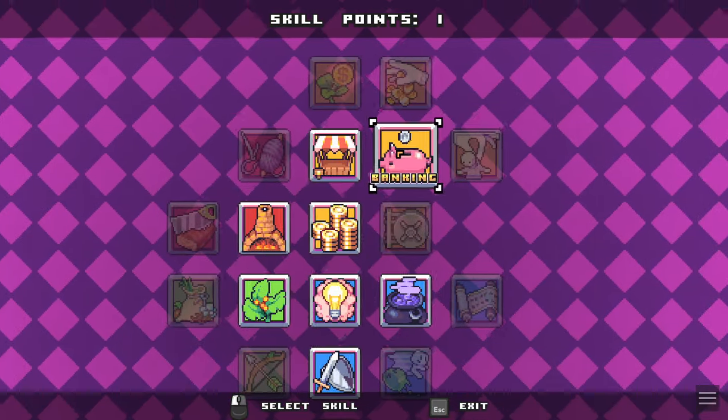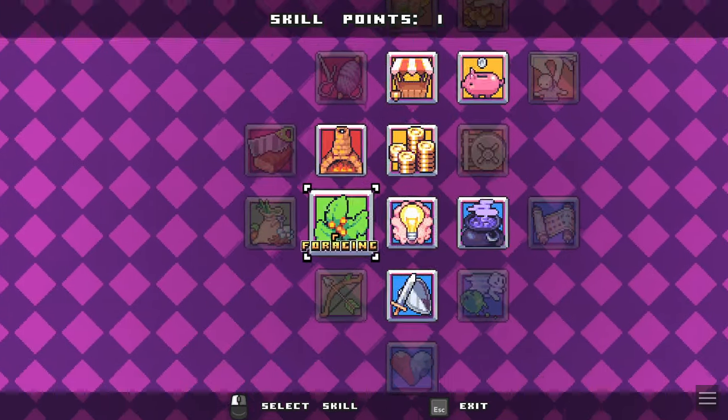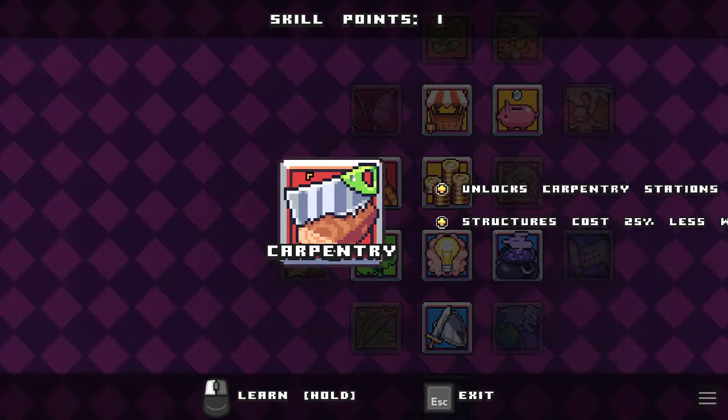Trade unlocks markets — yeah, we got that. We got banking. Storage unlocks vaults. I don't really know what vaults do, to be honest. It might be a good idea.